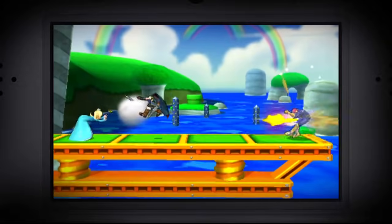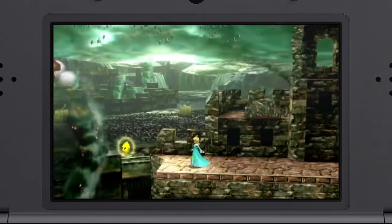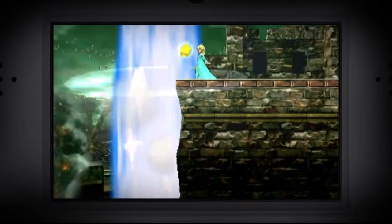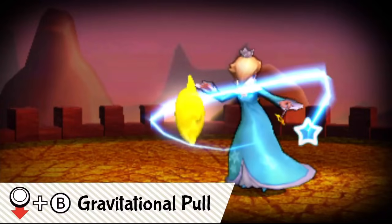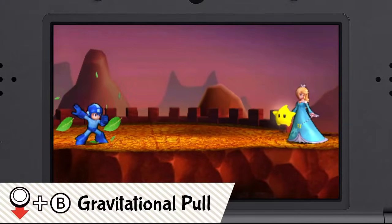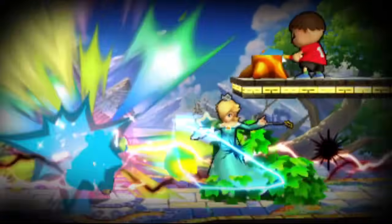It's like there's another Rosalina fighting! Even when away from Rosalina, Luma can use the special move Star Bits — it can be very effective as a follow-up to Luma Shot. It might look odd seeing stars coming out of a star, but it's really effective. And this move — it looks like magic! This is the down special move, Gravitational Pull. It can pull items toward you and block attacks when opponents throw things at you. You can even use their attacks against them — it's a pretty useful move.